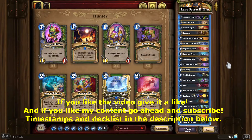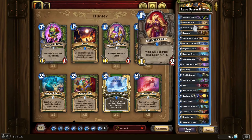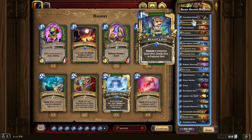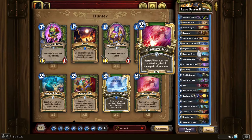Hello and welcome to today's Wild Hearthstone deck tech and gameplay video on Reno Secret Hunter. Reno Secret Hunter does more or less what you would expect from the name. It wants to use a small selection of secrets that we can draw from cards like Dun Baldar Bunker and even Costume Singer.